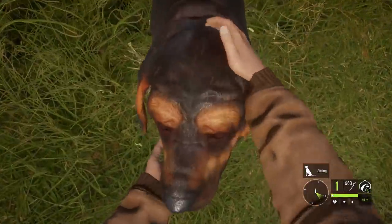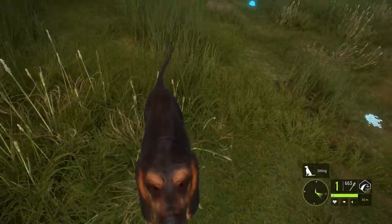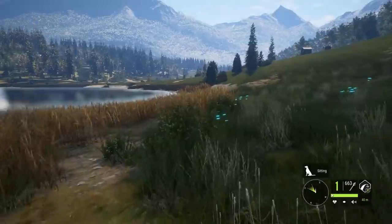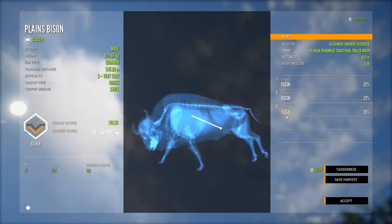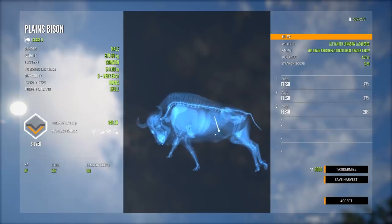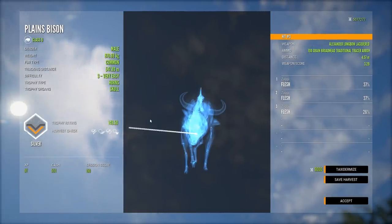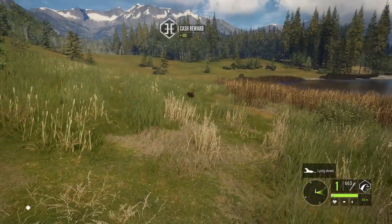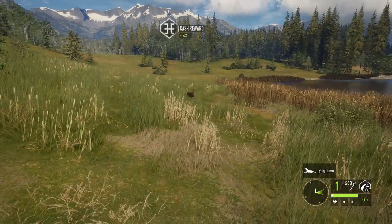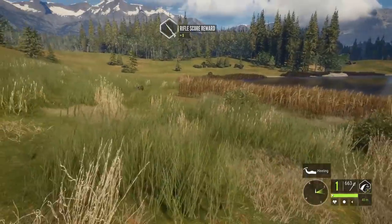Good job! Now this one might have rotted a bit, but look at that — we ended up finding our kill thanks to the help of our very good doggo. Now he's lying down as well. If you hit B at a distance it goes to healing.